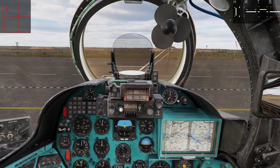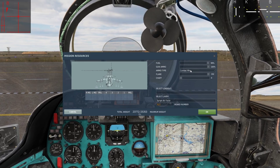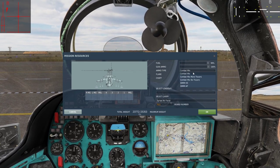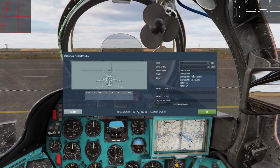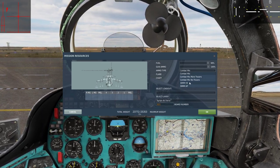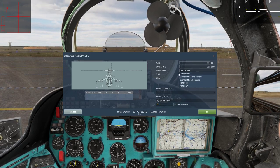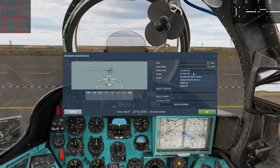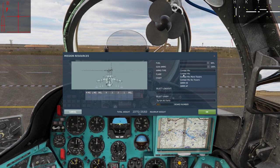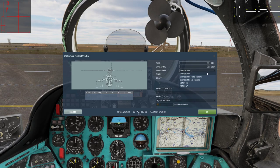Using it is quite simple, so let's get going. As you can see here on the armament panel, we can choose from a variety of different munitions — with more tracers, combat mix, and 30mm high explosive and armor piercing rounds. The combat mix is the most common and most versatile, so let's just use the combat mix for this one.